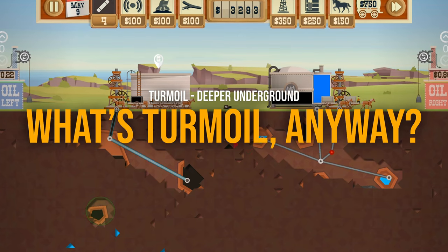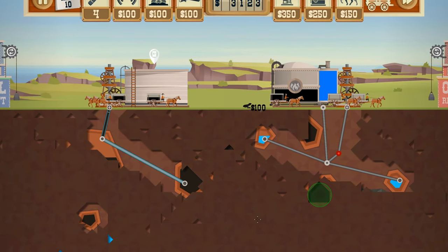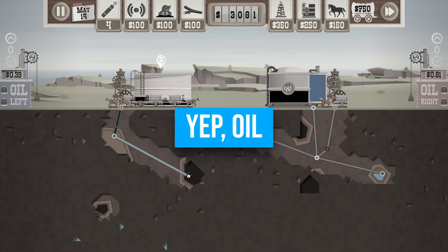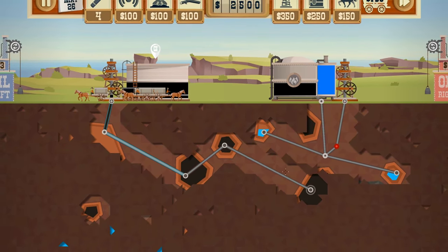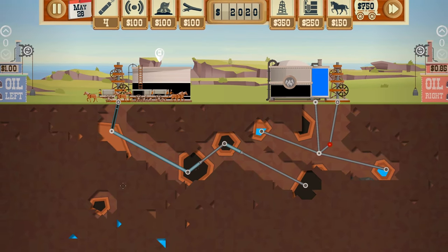For those who missed it, Turmoil is a simple yet addictive game set in 19th century America during the oil rush. You are basically trying to strike it rich by drilling for liquefied dinosaur fossils — yep, oil. You dig deep, upgrade your gear, manage resources like gas, and try to outsmart challenges to become the richest person in the wild west. It's capitalism at its finest, minus the whole worker exploitation thing.